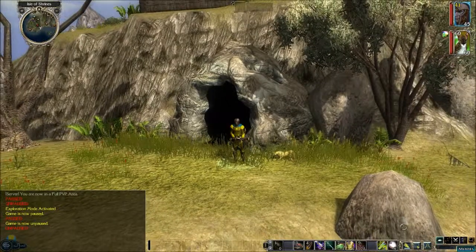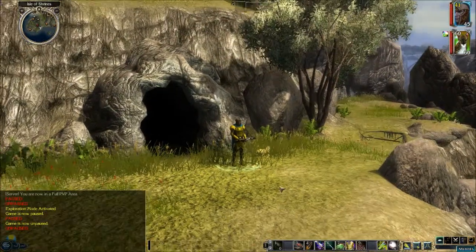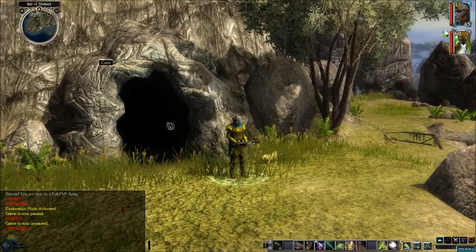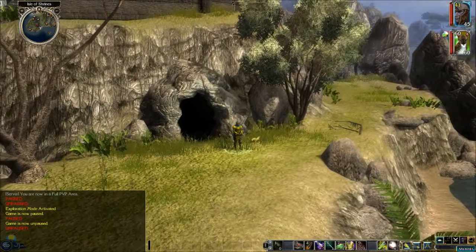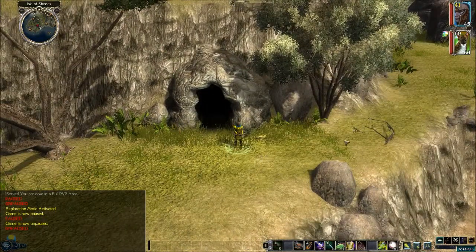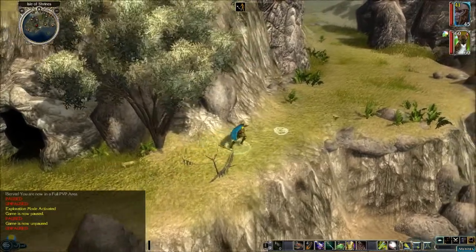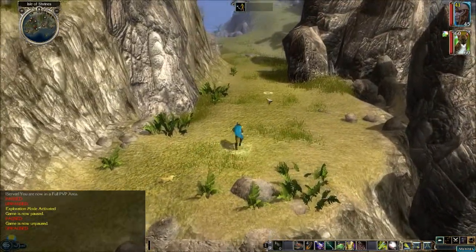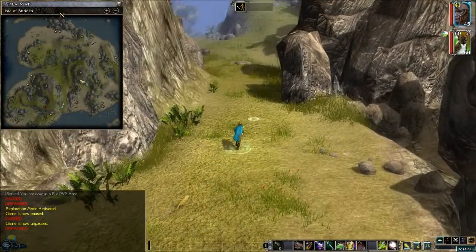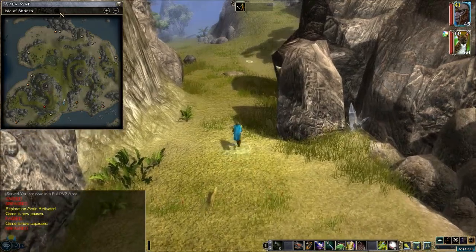Welcome back, ladies and gentlemen — this is a Travesty playing some Neverwinter Nights 2 using the Isle of Shrines mod. At the end of the last episode we just exited the cave — the gem mine we were in. I don't have my dog with me because he got killed in there. Poor bastard. But as soon as we find a campsite we'll go ahead and get him back. Next we're going to go up to this place called the Shrine of the Dugmarin Brightmantle.